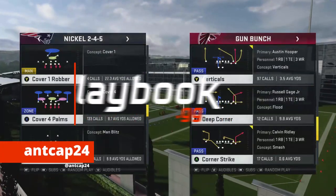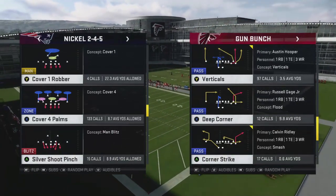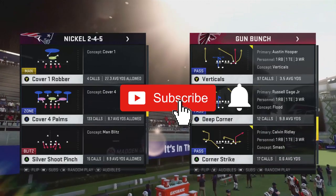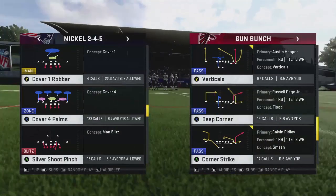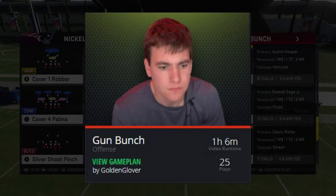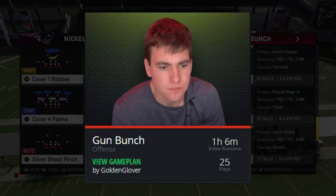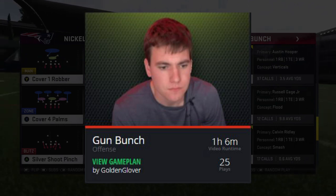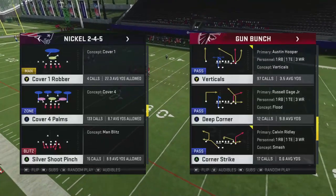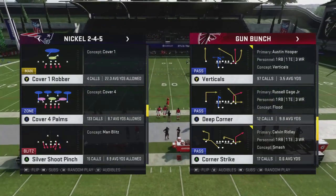What's going on everyone, incapt24 here from playbook.gg. In today's video we're going to talk about Cover 4 Palms and how we can conceptually attack it in any playbook in Madden 20. The playbook I'm working out of today is the West Coast playbook — we just dropped the game plan for Golden Glover 45, who had a really successful Madden MCS series. I want to show you a concept we put into that game plan that helps you attack Cover 4 Palms.